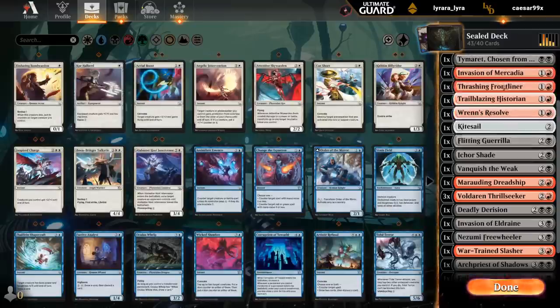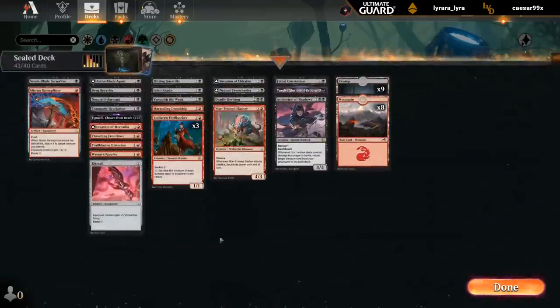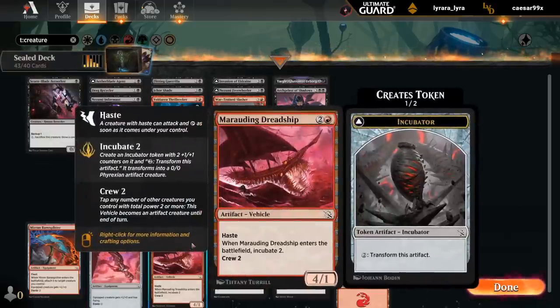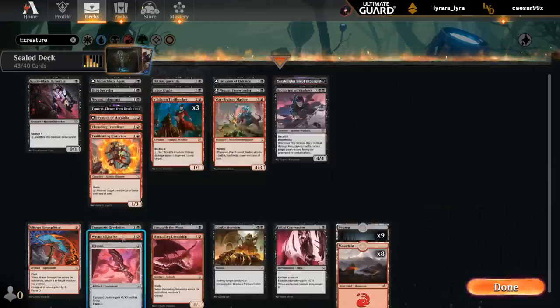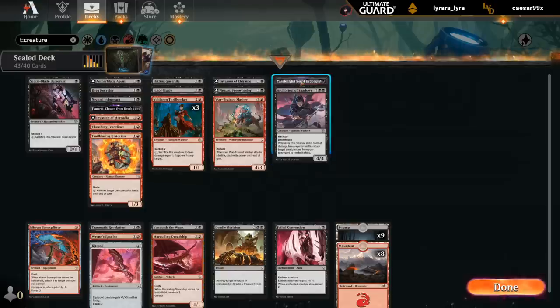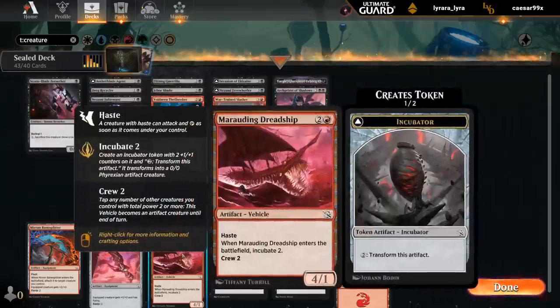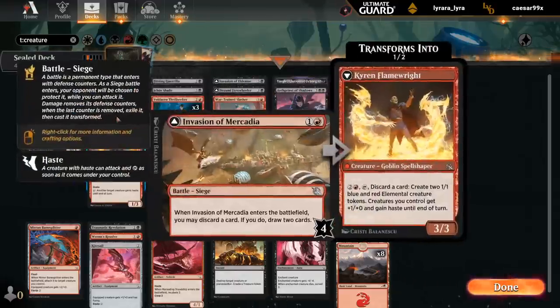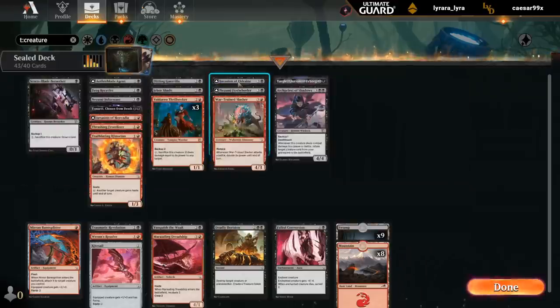So this has me making three more cuts to narrow this down. But yeah, we've got a curve. We've got creatures. We've got removal. So this is our split of creatures and non-creatures. And even here there's a Dreadship, which is sort of a creature. So yeah, this looks pretty decent. Thrillseeker — just a fine individual card, but has a couple synergies with cards like Yargle, and some other high-powered creatures like the Dreadship.